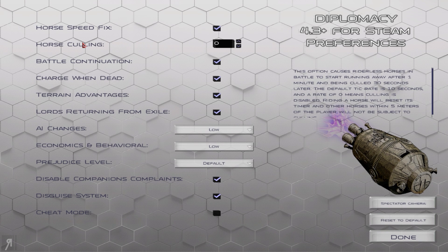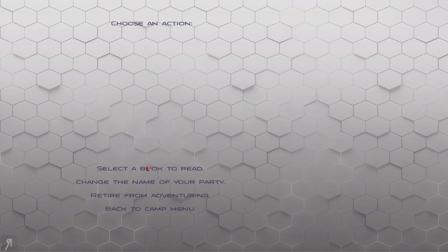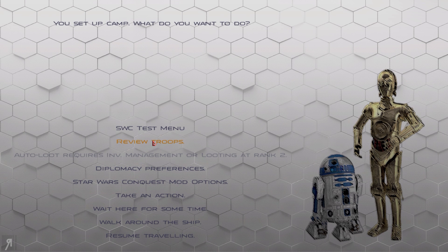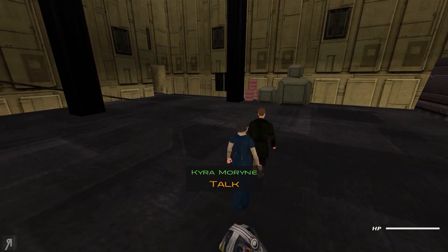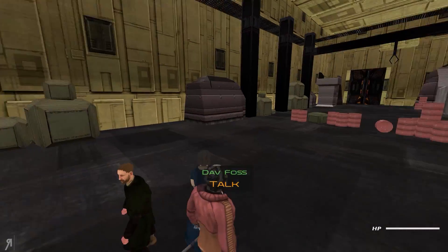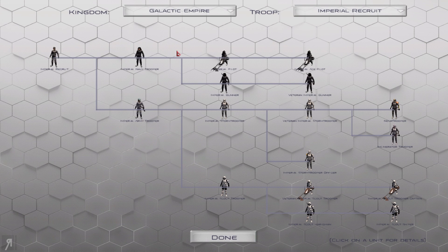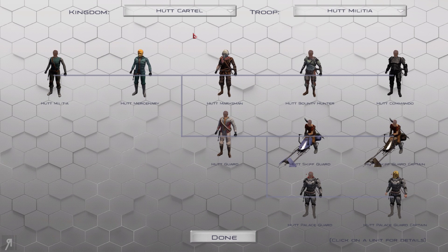There's a disguise system as well — this option enables a more complex disguise system while entering hostile centers like towns, which is really cool. There's also horse culling, which basically makes riderless horses run away after some time — a pretty nice idea. Then you can change the name of your party, select a book to read, review troops in your army, and even cheer by pressing space. There's also auto-loot, which requires inventory management or looting at rank two. And of course you can review troop trees — I love troop trees whenever a mod has them. It makes everything so much easier.